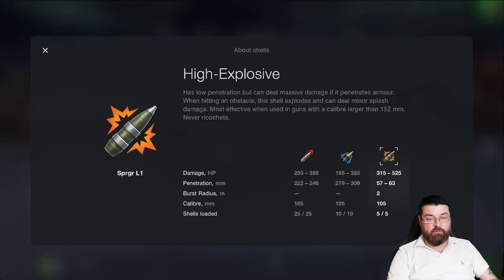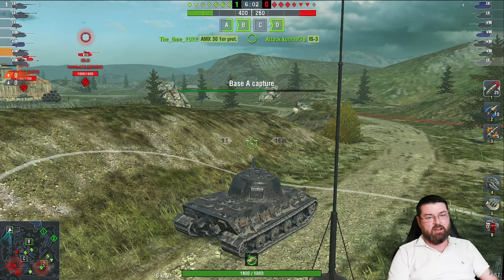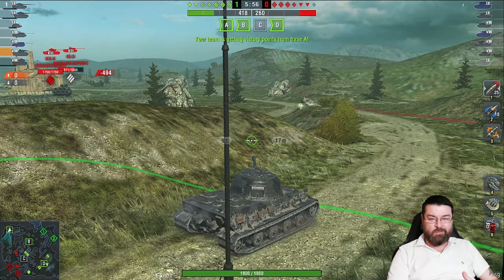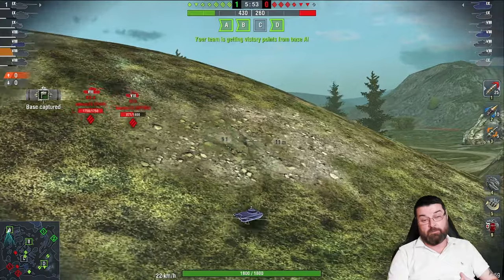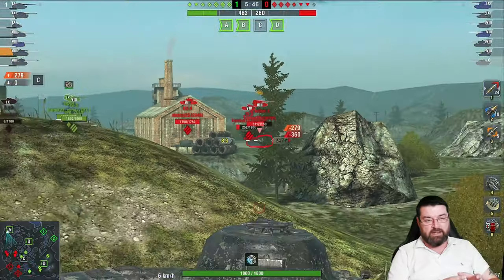Then I've got HE, dishing out 315–525 damage if you can make it land, with average penetration of 57–63 and a burst radius of 2 meters — that's the splash damage radius. I've got 5 HE loaded. Now let's jump into a game and see what this tank can actually do. Here I am on Canal in a Supremacy game. I've skipped forward about a minute because I only want to show you the end of this replay so you can get an understanding of what the Löwe can actually achieve.